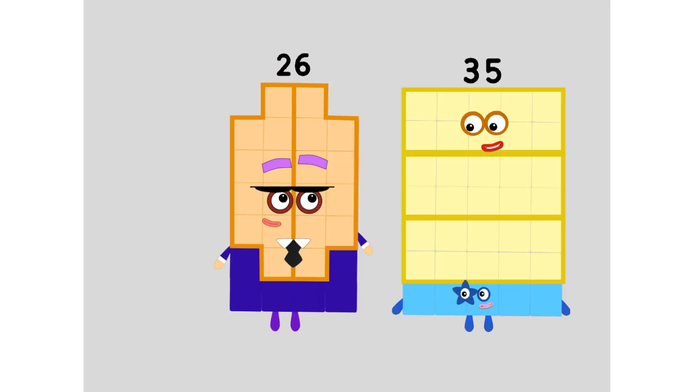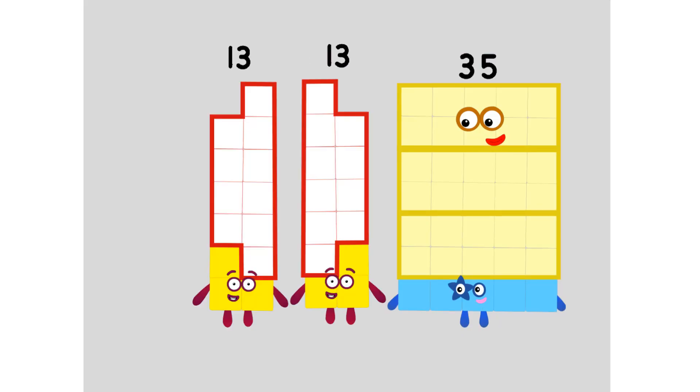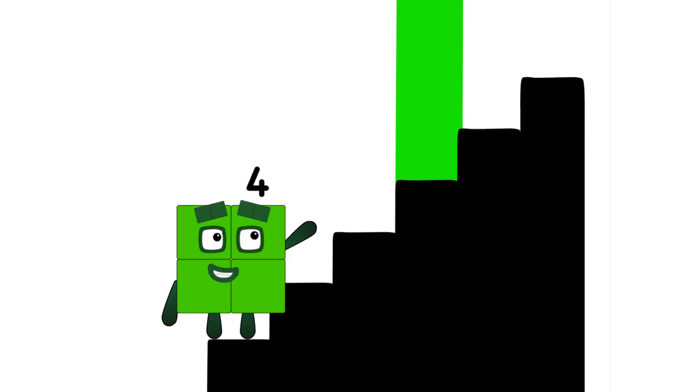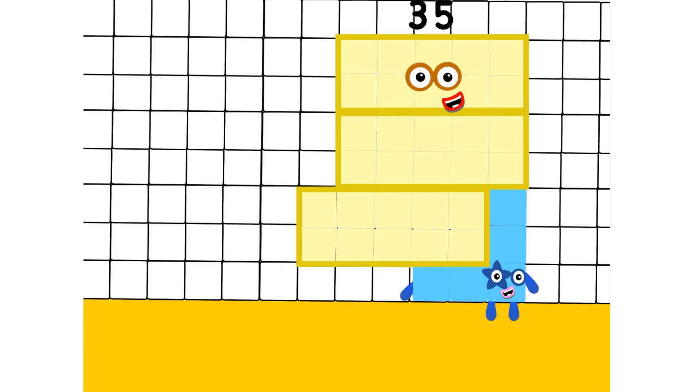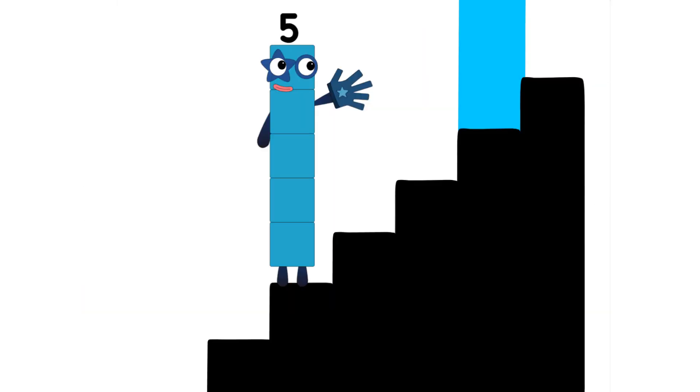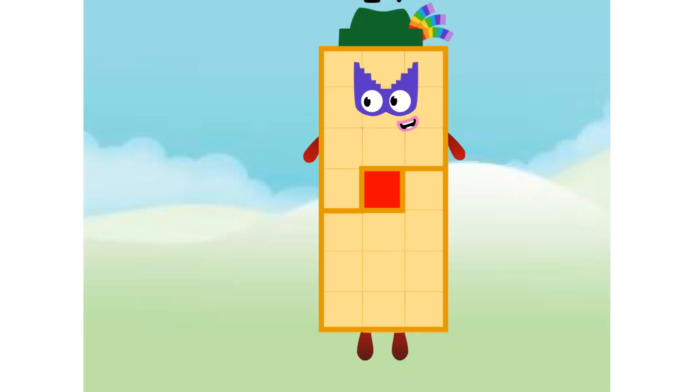Step three: secret agent. Hey thirty-five, welcome to the MI5 secret agent office base. Thanks. Don't say it. Twenty-six. Oops. Double thirteen. Oops. Can you join the perfect power or prime club? I know I can't. Step four: making patterns. That is your seven-by-five pattern. Great! What in the number of Earth is that? It's fine. Step five: join a club. You can join the rainbow sevens and the art club.